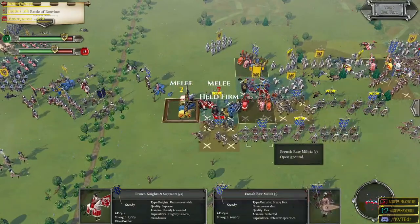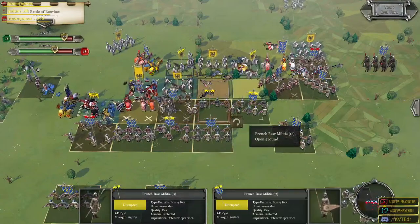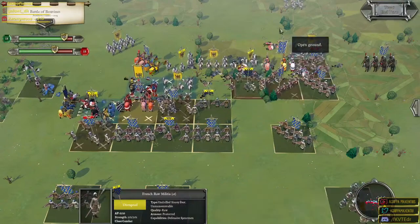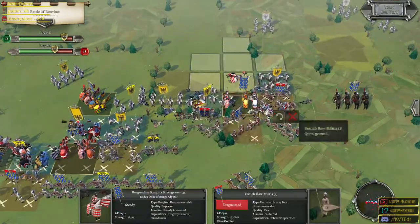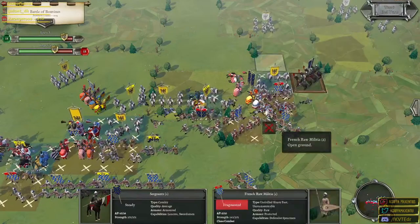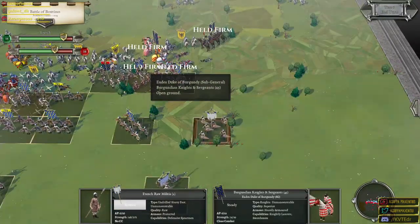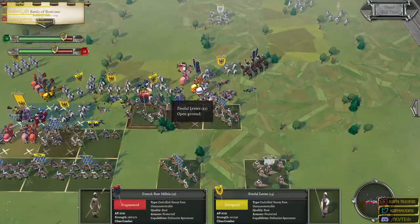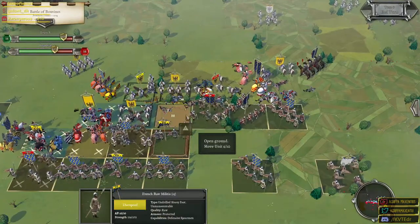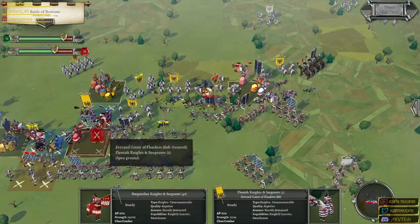Still holding firm. The fighting spirit of the imperials is something to behold. Not working out in our favor there at all. They're just holding firm — what can you do when the enemy holds like that? We had to resolve that combat — that's going to push us back for sure. Thankfully we passed all the morale checks. Fragmented enemy but again it's going to be a rough one. I can't wait to see the casualty count on this battle — it will be bloody.